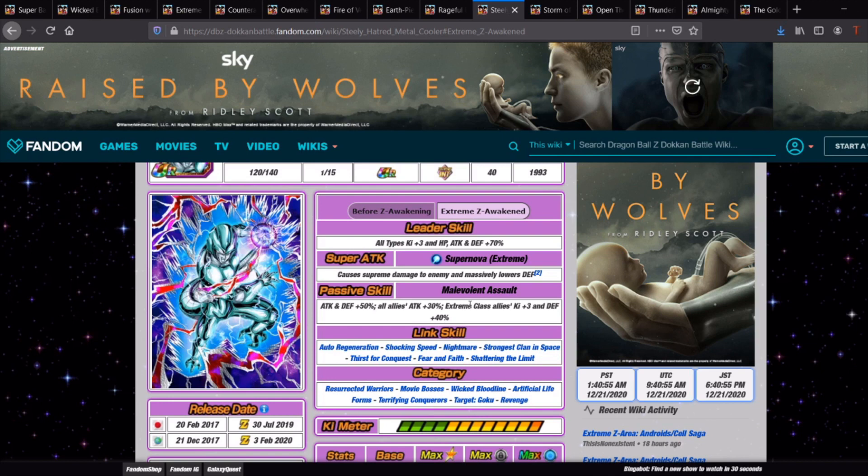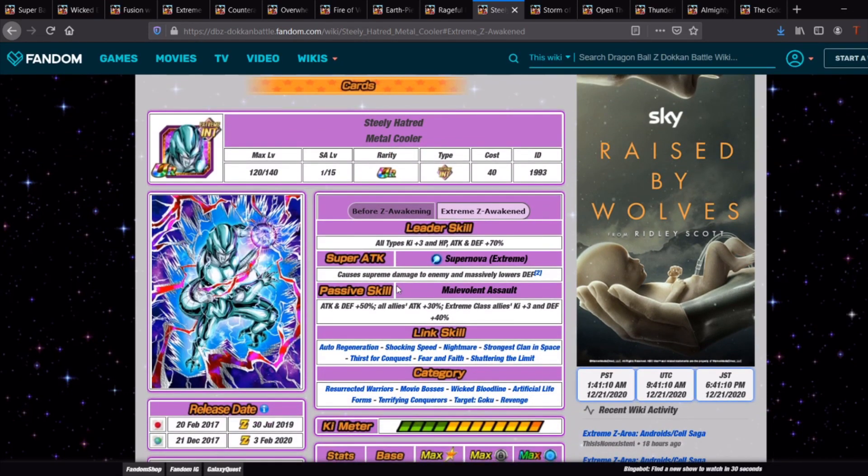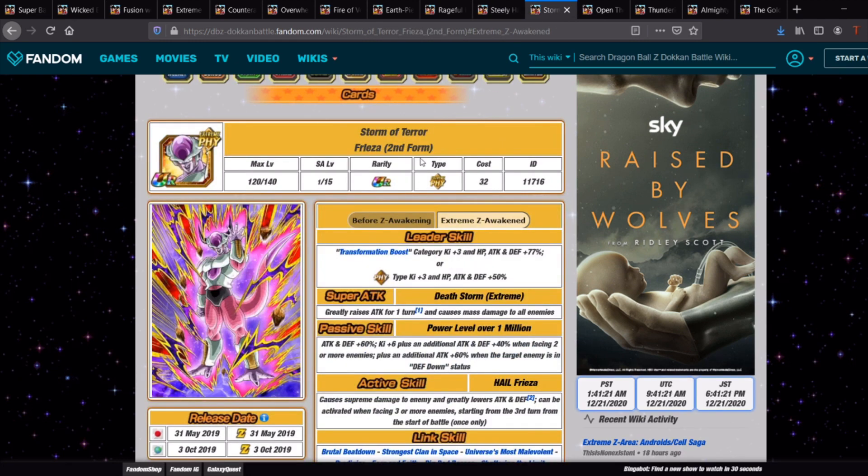Metal Cooler the support unit is worth bringing, especially in runs where you are using items. He gives everyone Ki +3 and defense +40, which is a really nice buff to everybody. There's nothing too crazy about him beyond that, but he links up well with the other Coolers — especially if you bring the Metal Cooler Army as well. He's just a very solid support unit.